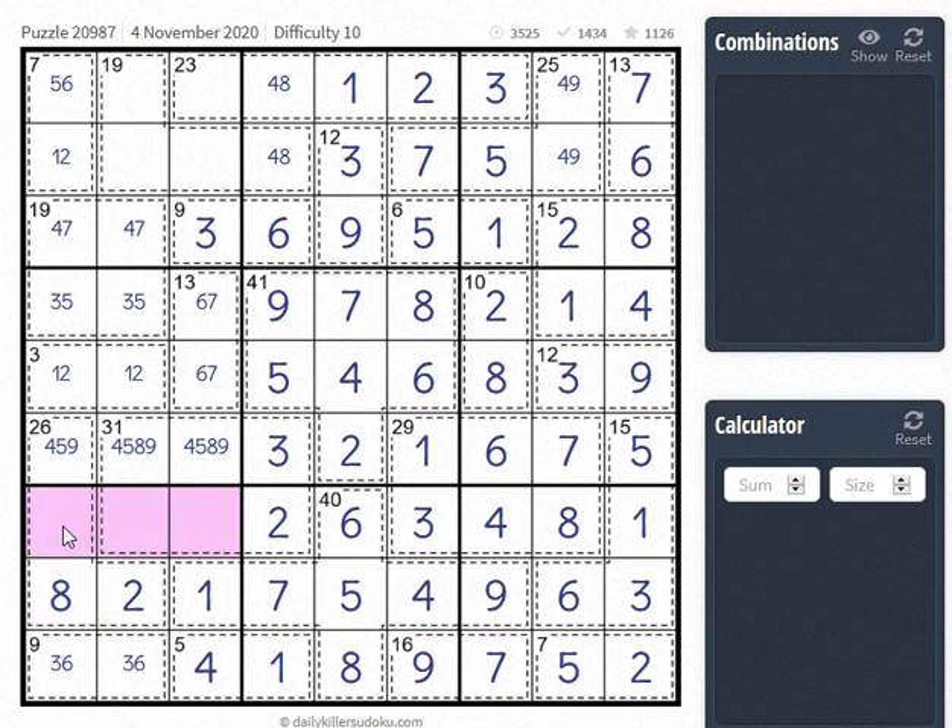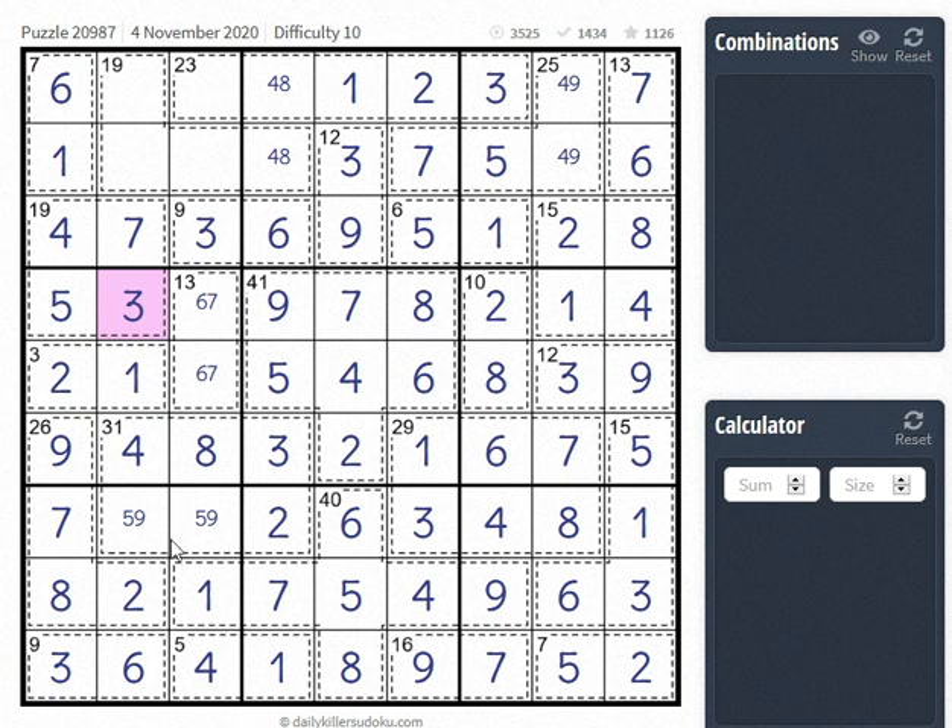This is 5-9-7. 7 can't be here. 2 and 8 is 10, so this has to be 16 — only one way to make that combo. This is now 5-9. This is 4-8. 1, 2, 5, 6, 3, 3, 5 — I think we have this puzzle pretty well in hand now.